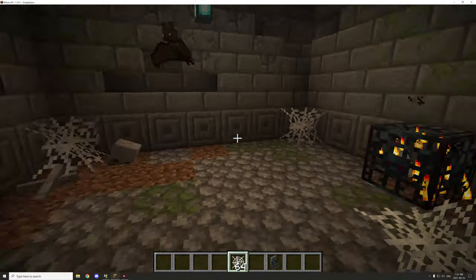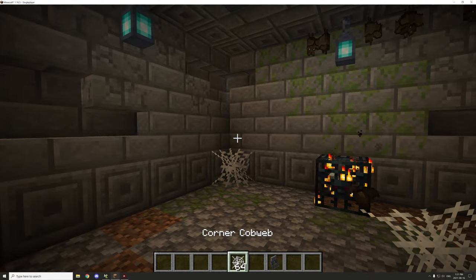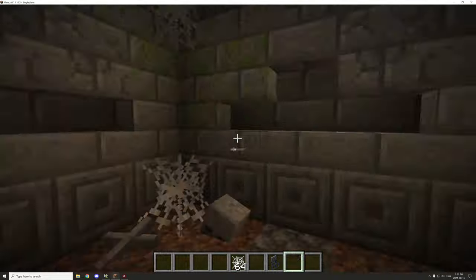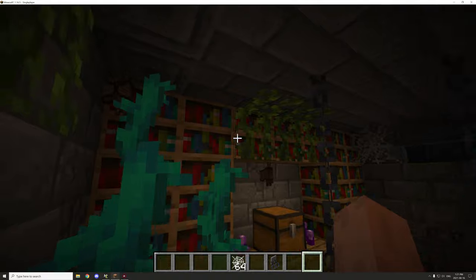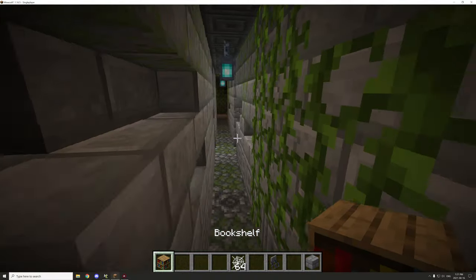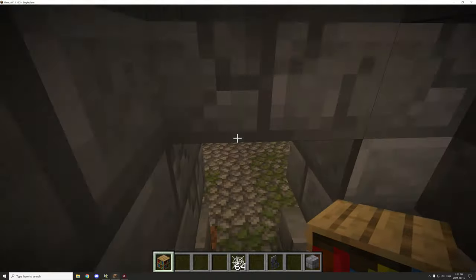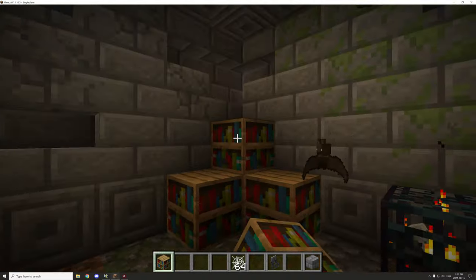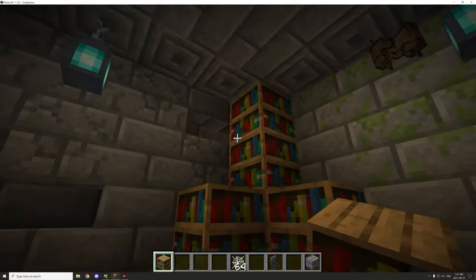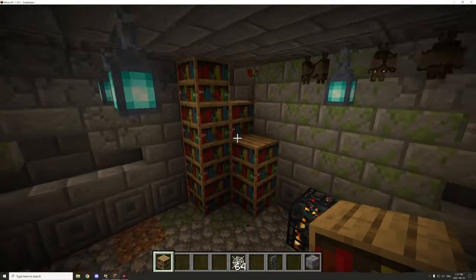I think a bookcase or something in that corner would look really good. Let's fly out, grab some bookcases, come back over here and try not to set off the traps. I want to do like a corner bookcase just so it's a little bit more interesting.